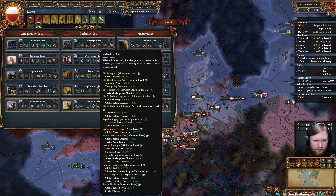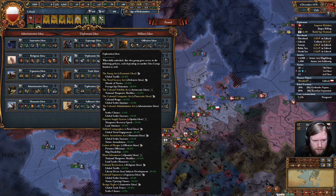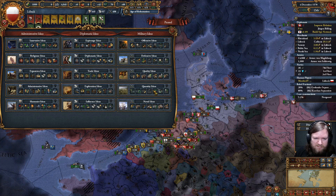Looking at Exploration just because I'm curious: colonial range and settler increase for Plutocratic, global tariffs for Economic — less important.